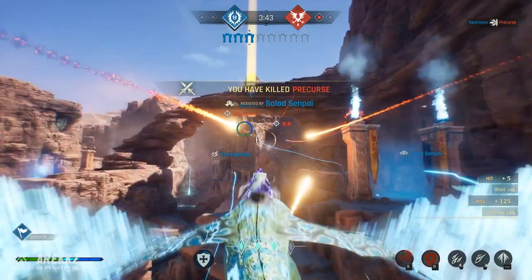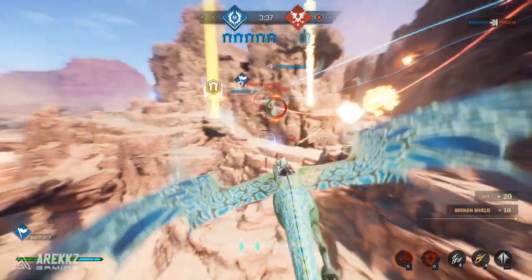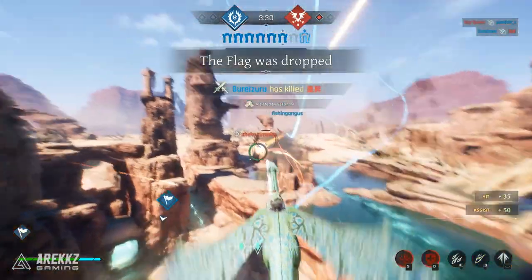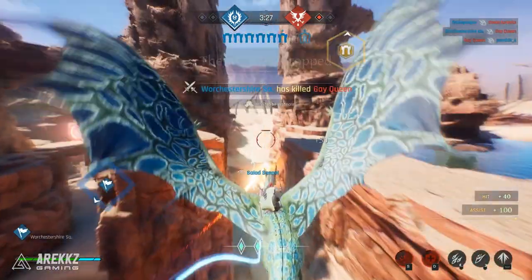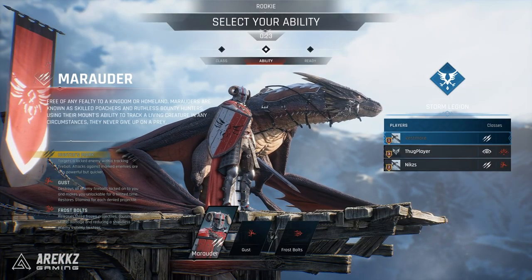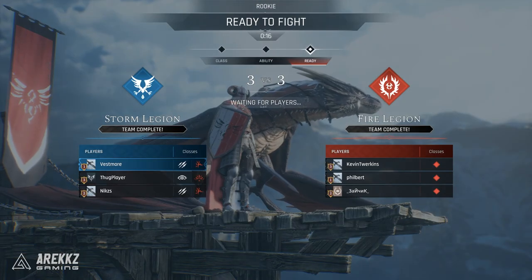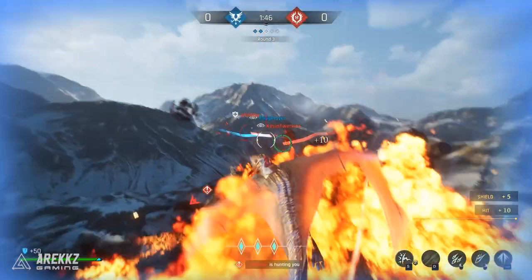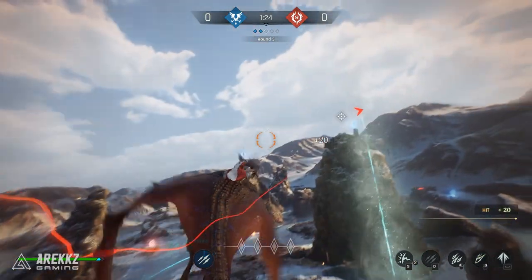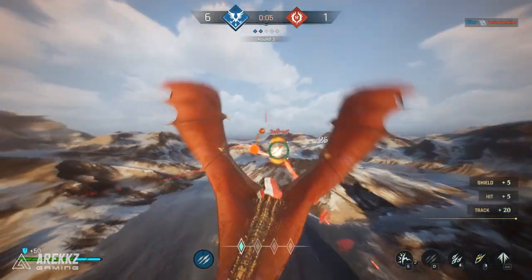Currently the game has three classes, but they do plan to add more. At their base, each class seems to play the same — I don't think there are differences in flight speed or the power of their basic attack. However, each class does have some different abilities. First off, you've got the Marauder, he's sort of your all-rounder, default pick, and his signature ability is called Hunter's Mark. It lets you lock onto a specific enemy and makes your basic fireball attack spit out loads of smaller but weaker fireballs that move a lot faster — a pretty good way to overwhelm your opponents.